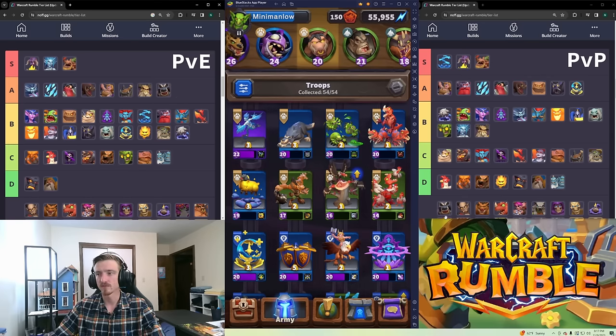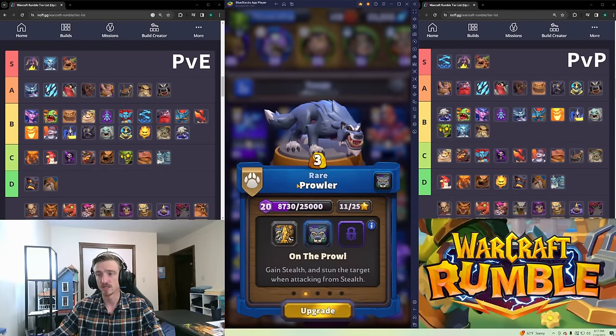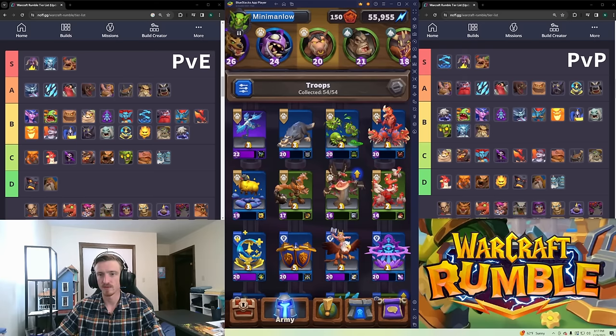Prowler is A tier in both PvE and PvP. He's solid — he's fast, does damage, is a tank, costs three gold, and with the talent he has stealth. Super solid and definitely something I'm picking up right now.